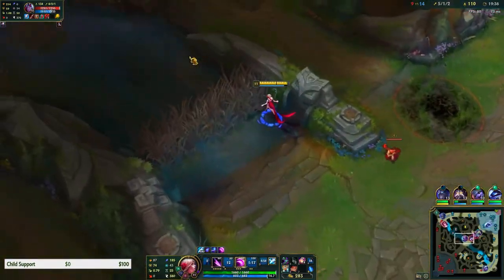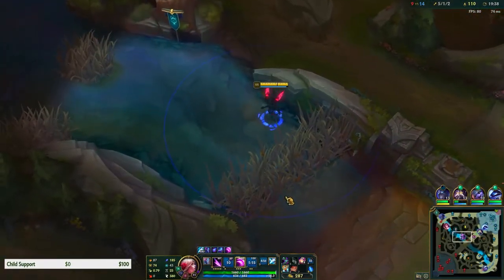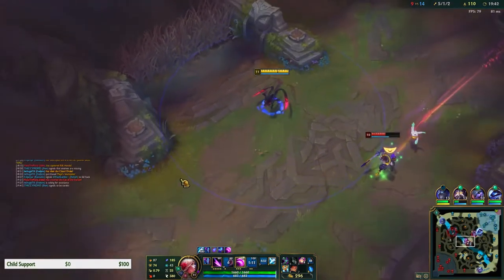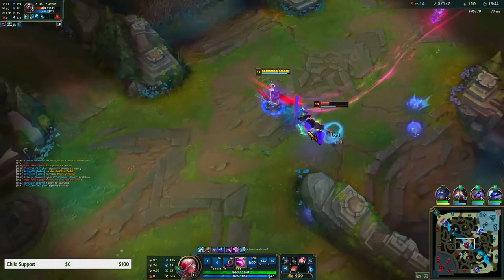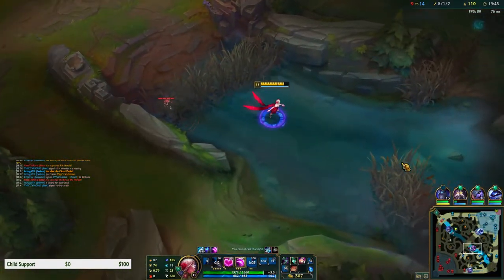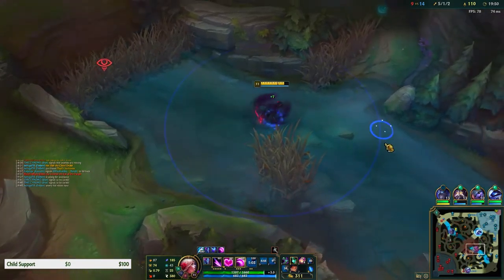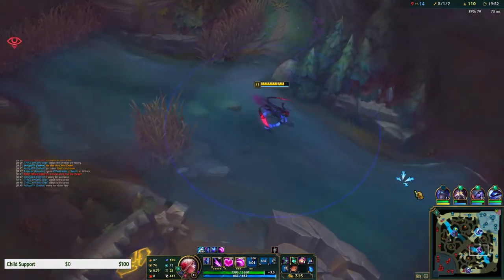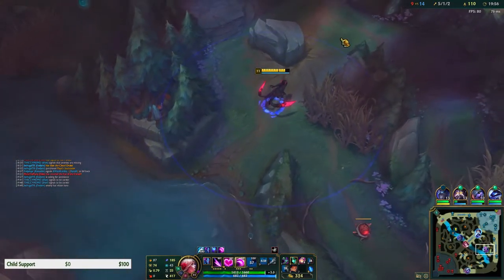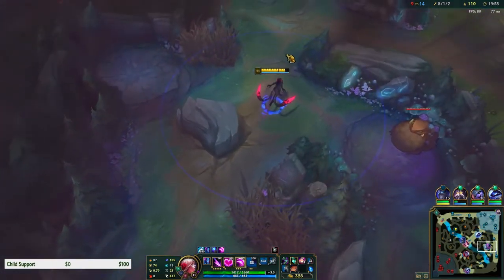Oh man, I tried to press my Rocket Belt and it didn't quite work out like that. He's just gonna use his ult like that. There is a pink ward here - I'm not gonna go through there, they could just cut me off. I'll path around. Evelynn's all about positioning.